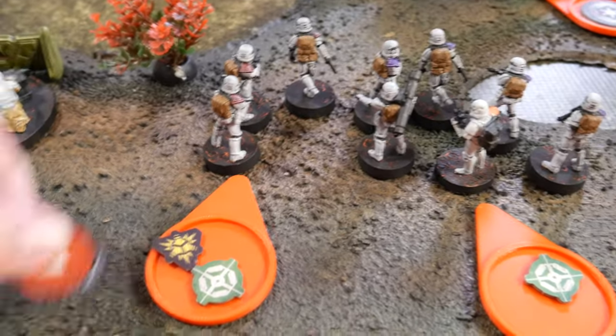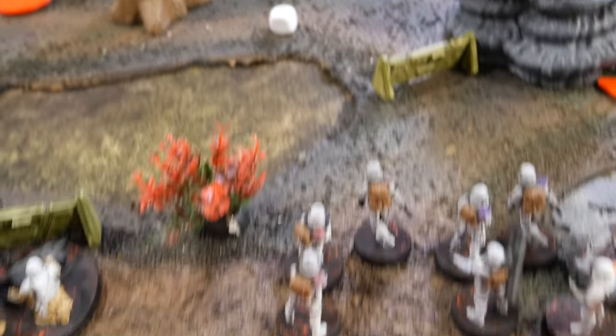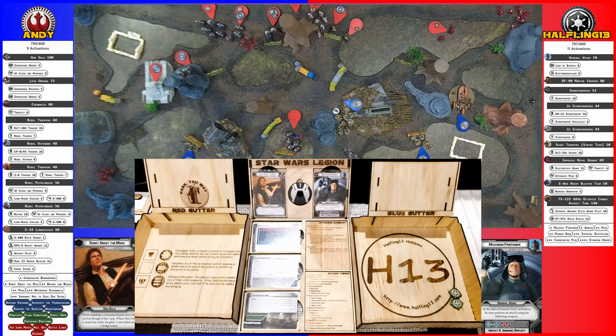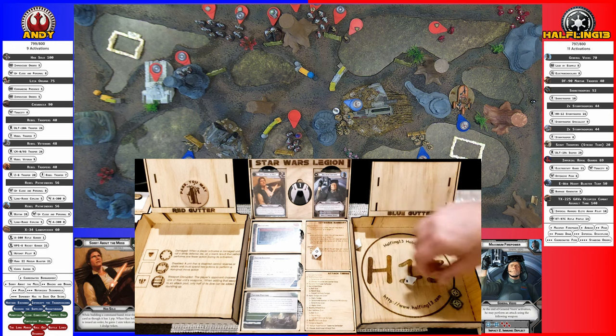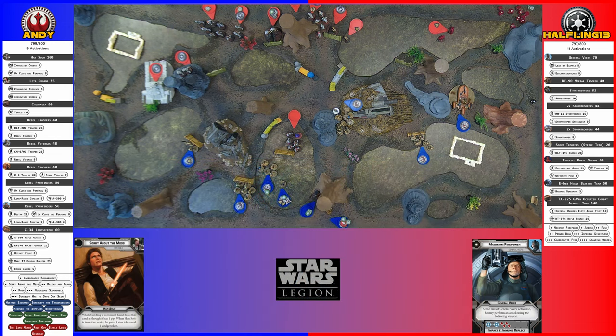I drew a core. I'm going to go with this squad that keeps getting shot. They're going to rally — successfully. So they're going to take a second aim and then fish for crits by shooting the back of the pathfinders. I've got one crit. I'm going to re-roll both of these for a second crit. I'll re-roll this one for a surge which turns to a hit — so two hits. And I get an extra dice because you have one point of suppression. I only need all of them — two blocked. Another suppression.